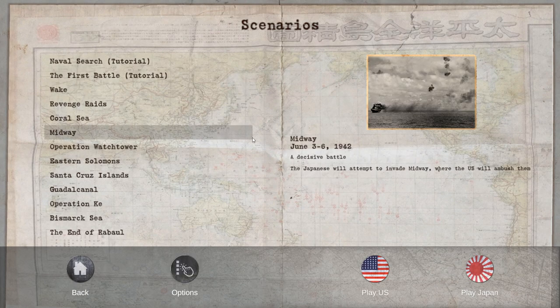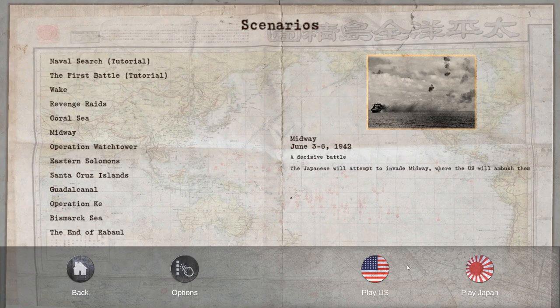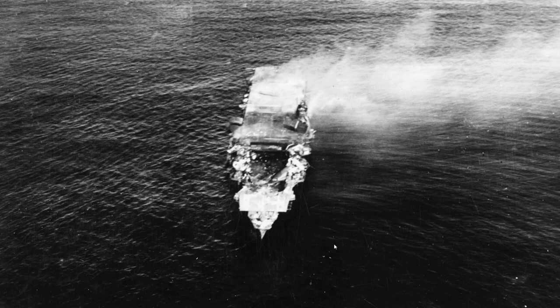We're gonna be playing in the Midway scenario, June 3rd to 6th, 1942 — a decisive battle. The Japanese will attempt to invade Midway where the US will ambush them. Each scenario has a set of options you can pick. We're gonna go with Saratoga: US carrier Saratoga arrives in time from San Diego to take part in the battle at full strength. We're gonna be playing as the USA.